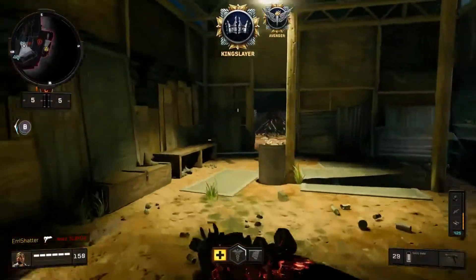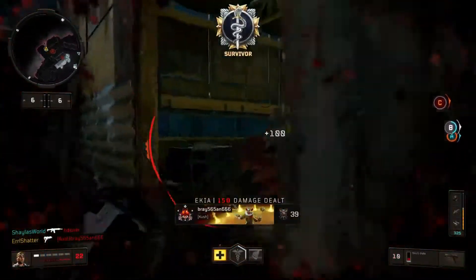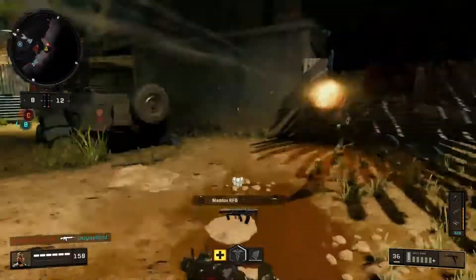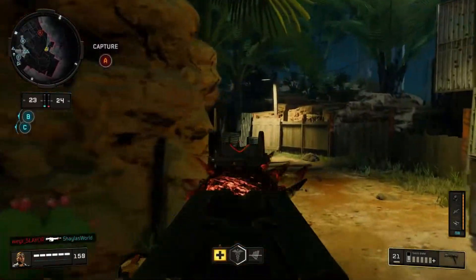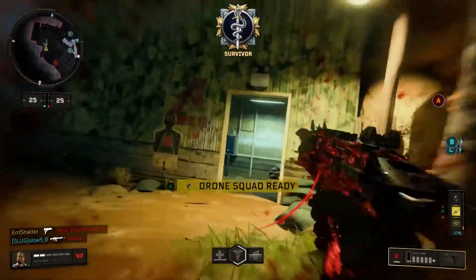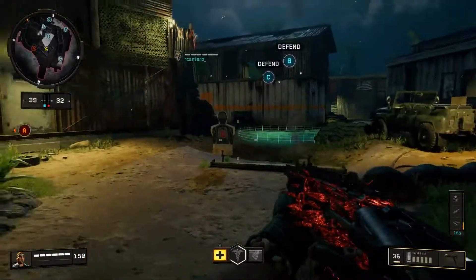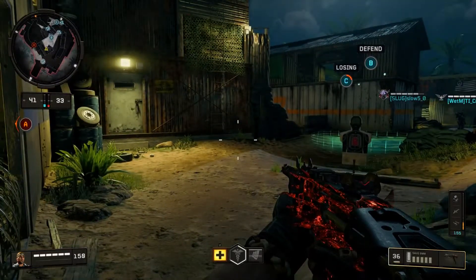The attachment we're discussing today is used on the SAUG 9 millimeter, and this is actually the only weapon that it's overpowered on — the Stock 2. The pro players came to the conclusion that the SAUG 9 millimeter's Stock 2 attachment is overpowered based on what it offers the weapon. It allows the gun to go above and beyond, making it feel too powerful against the rest of the competitive meta. The gun is basically just too strong, a lot of people are using it, and there's not enough variety — honestly, this attachment isn't even necessary for the SAUG 9mm to be good.